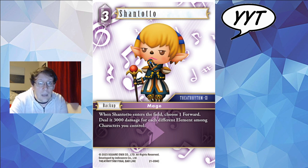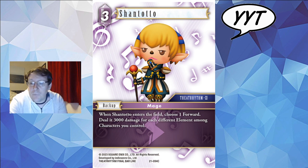Shantotto. I had a dream that they printed a 3 CP Lightning Shantotto backup with an EX that said search for any black mage. This card does not do that. When Shantotto enters the field, choose a forward and do it 3000 damage for each different element among characters you control. The rainbow decks don't really want to play lightning — the good four-color decks have no interest in lightning cards. There's no payoff for it. Four-color Warrior of Light is not a lightning card. That's it.